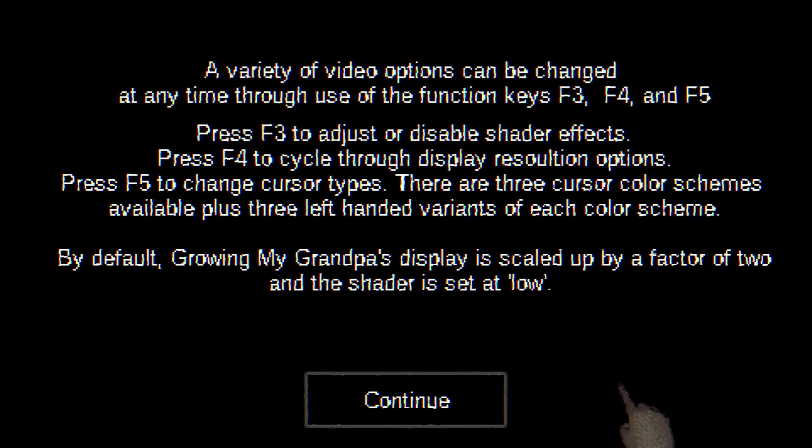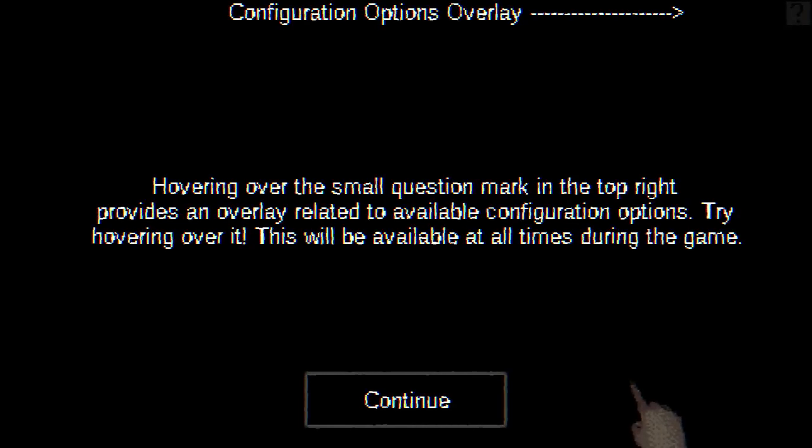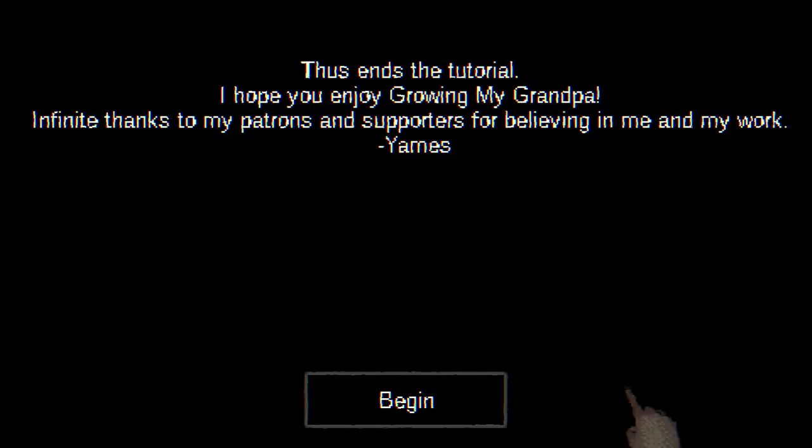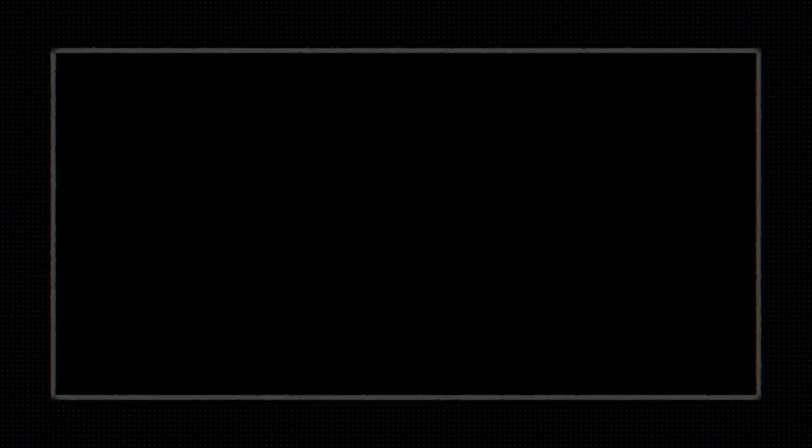We can change the resolution options — just going with full screen. F5 is cursor types. This is scaled up by a factor of 2 by default, shader set to low. I tried it on high and the text was jiggling just a little too much, so we'll keep it on low. Hovering over the small question mark up here gives an overlay related to available configuration options.